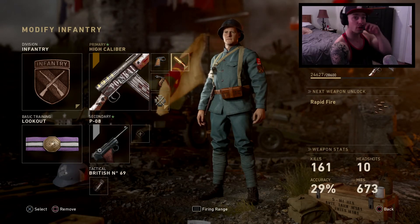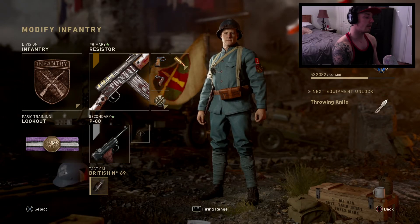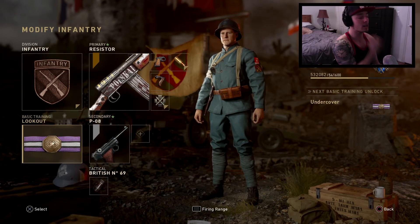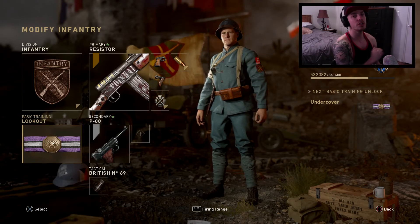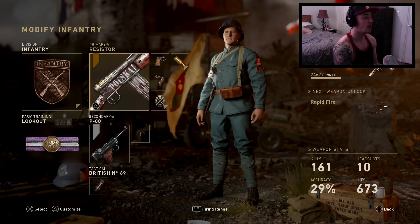I don't have rapid fire on this yet, so I was just leveling it up. High caliber is actually really nice because this gun is so accurate that you can get a lot of headshots. We were using Lookout, the POA, and a concussion grenade. Lookout on this gun actually helps a lot because of how accurate it is — you can just pick people off from across the map. Using Lookout on this class is absolutely nuts.